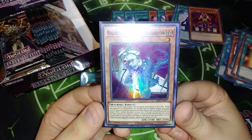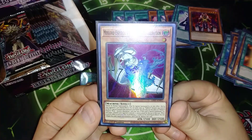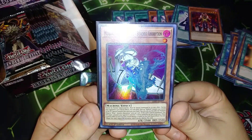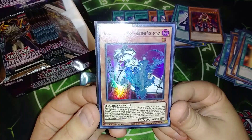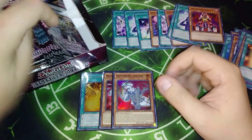During your opponent's turn, quick effect — you can target one Mechlord monster you control, send it to the Graveyard, then special summon this card from your hand. And if this card is special summoned, you can target one monster your opponent controls and change it. You cannot attack for the rest of the turn. And when a card or effect is activated that would destroy cards on the field, quick effect — you can tribute this card and negate the activation, and if you do, destroy it. I don't know how many I'll play of that yet.